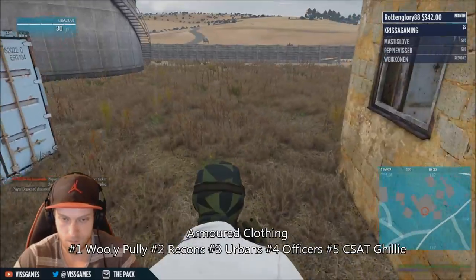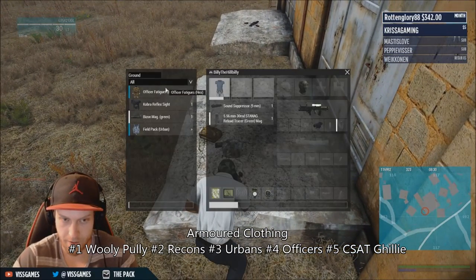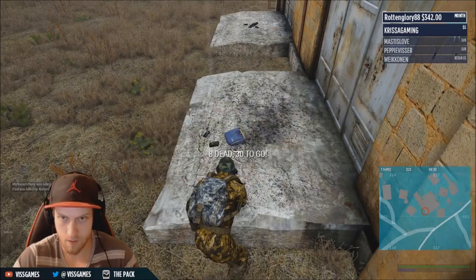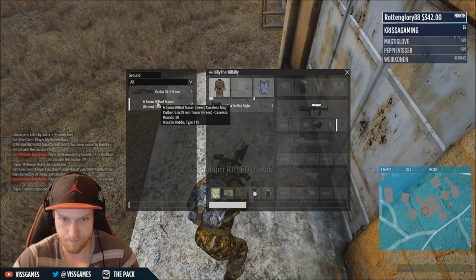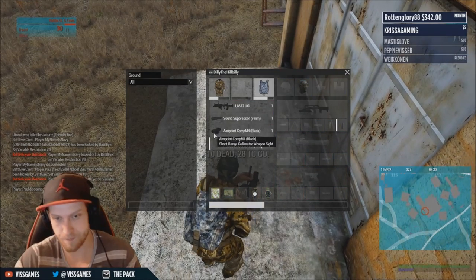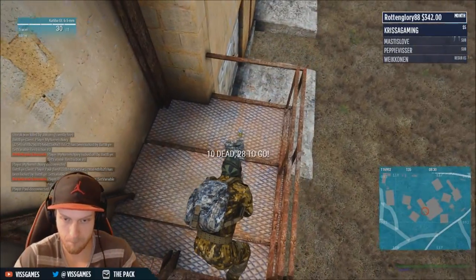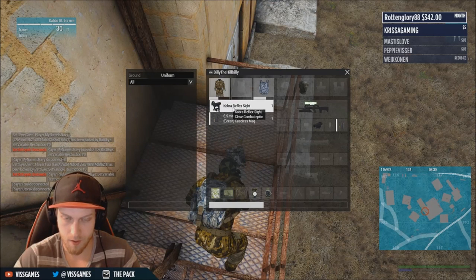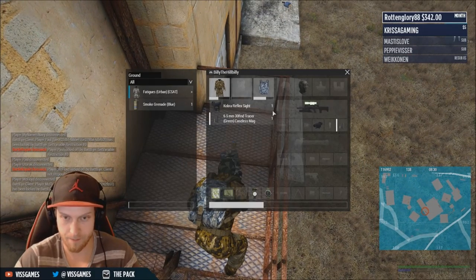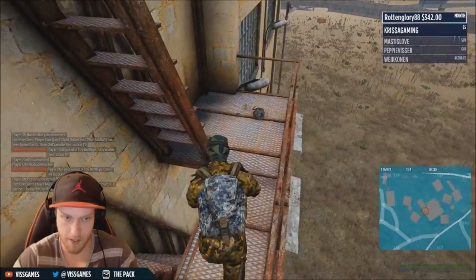The Woolly Pulley is considered the best just because of its color and inventory space, but the Urbans, Recons, and Woolly all have equal armor. For vests, you want to get at least a tier two during the looting phase. Tier ones aren't going to cut it — chest damage got increased with the last patch, and tier ones can't even tank a 1.65 bullet to the chest. It's a very bad idea to leave the looting area without at least a tier two vest.